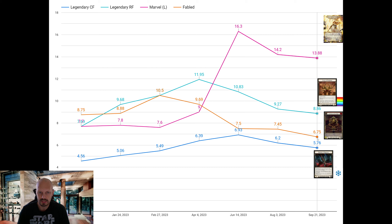Conquer Fabled is at 675. That is the lowest price I have tracked. Then we have the legendary rainbow foils at 886. That's the price for one box on average with the pull rates and the card market low prices.